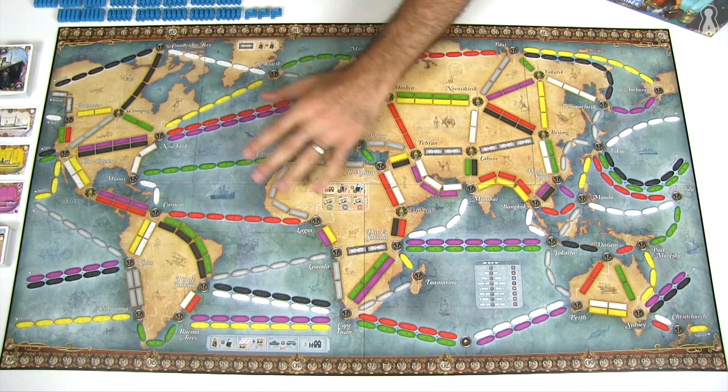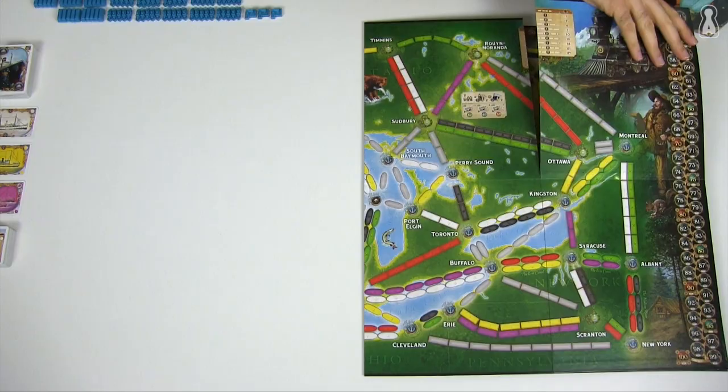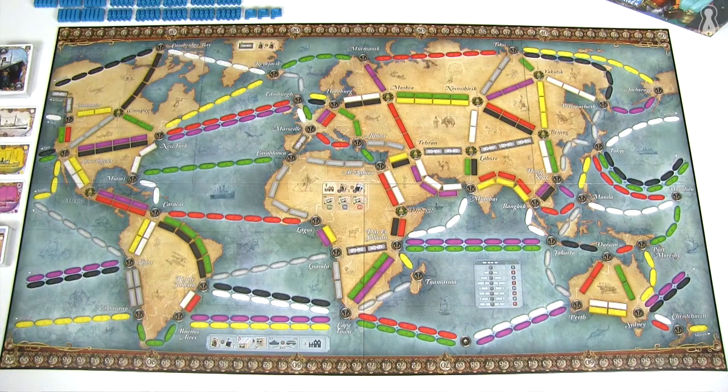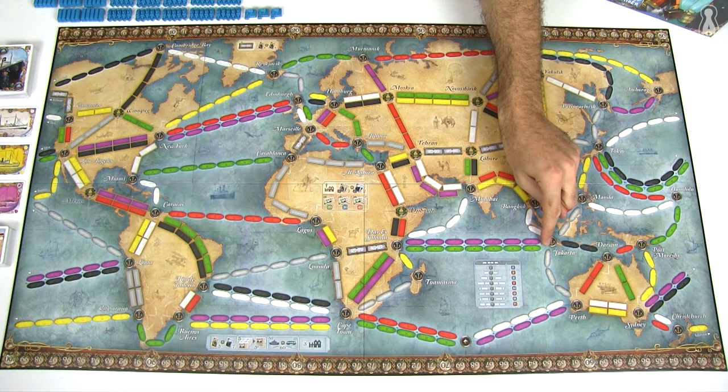Ticket to Ride Rails and Sails comes with a double-sided board featuring the entire world map on one side and the Great Lakes region on the other. No matter what side of the board the players choose, the goal of the game still remains the same. Players will be fighting over routes to claim in order to connect adjacent cities on the board and complete specific destination tickets. Players will also be able to use ships to claim sea routes and build harbours to earn even more points. At the end of the game, the player with the most points wins.